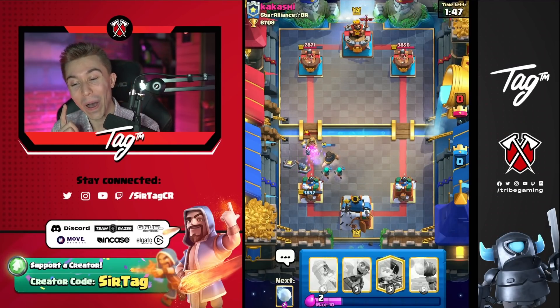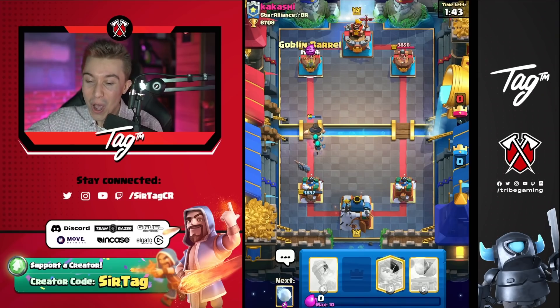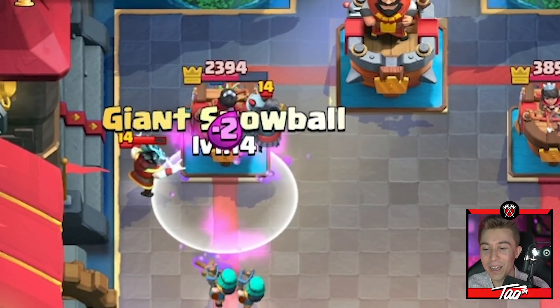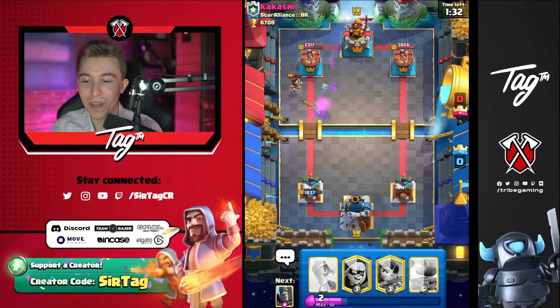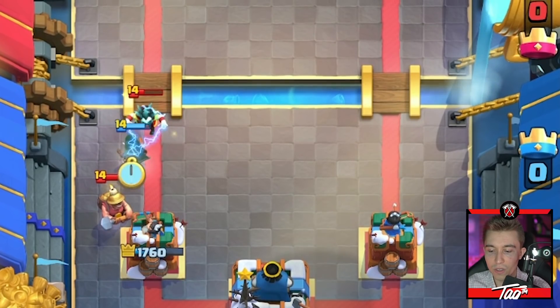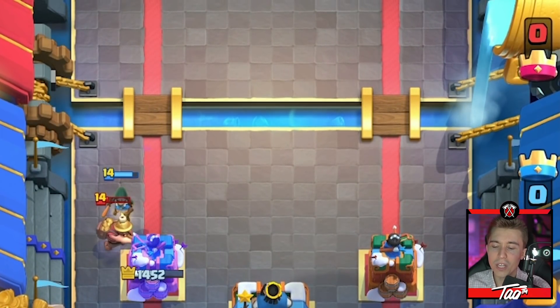He's got zaps so he might not have log. If he doesn't have log against log bait and I go in for a goblin barrel with rascals, we'll collect our free damage — it's a beautiful sight to see. I think the rascals are going to do enough damage to warrant me snowballing. If I can kill the mega minion and finish off the electro wizard, that would have been worth it. I think the bandit's going to kill the electro wizard and then dash back — it doesn't dash back. It is what it is.